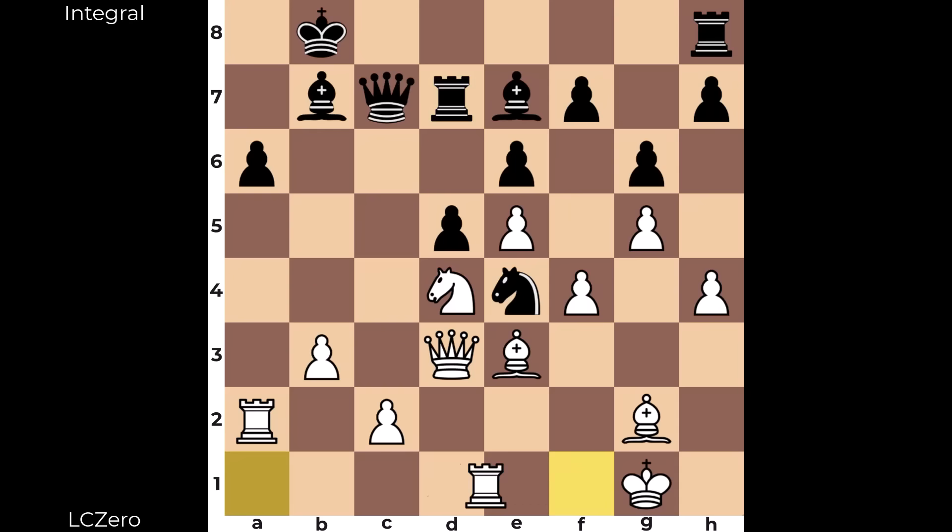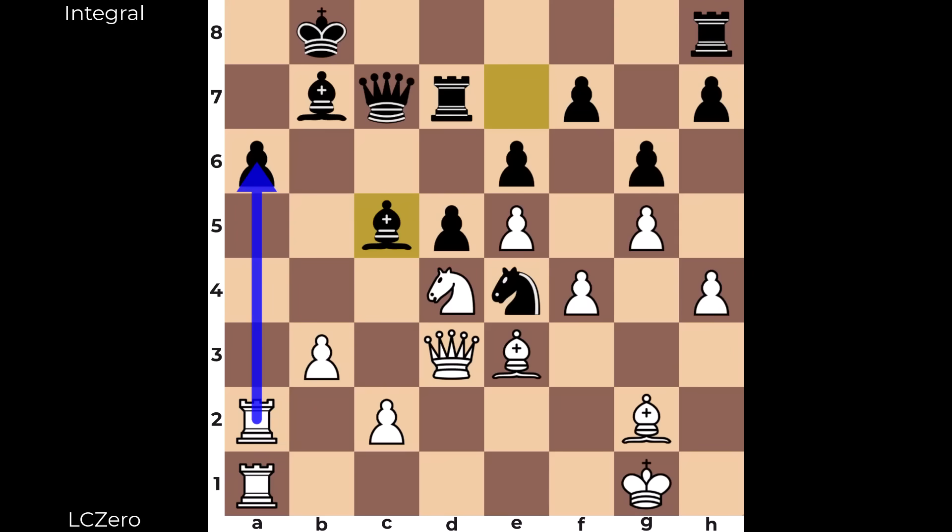After queen d3, rook d7 — double up. Bishop c5. Pop quiz: how would you respond here? Feel free to pause the video. One of the top moves is the exchange sacrifice on a6, however at the very top is the move in the game: b4. What's happening with b4? B4 is attracting the bishop to a more vulnerable square.